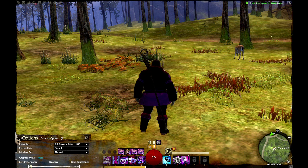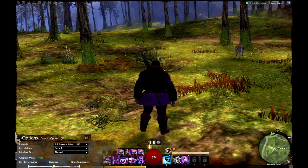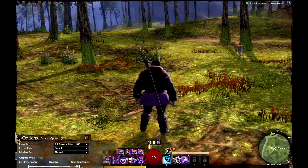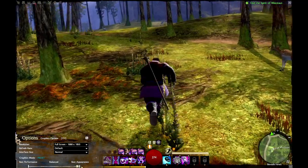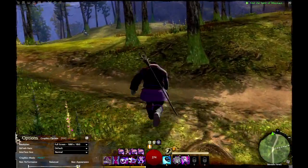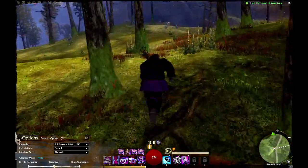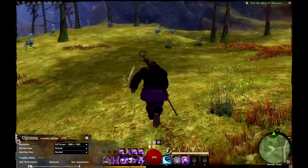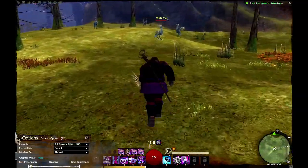Here we see Josh's character about to run through the forest section in the Norn area. We're going to transition from performance mode to best appearance mode, and then back again. As we're running, it'll start to shift back so you can see the difference on the fly. Those textures in the ground really show it, and that's the lowest settings — best performance.